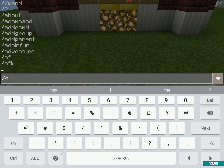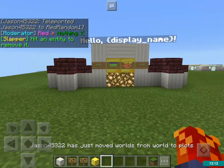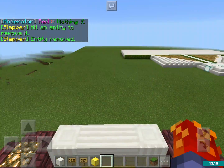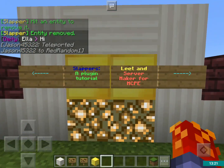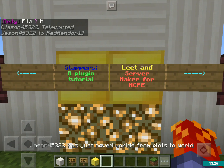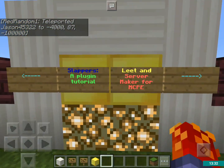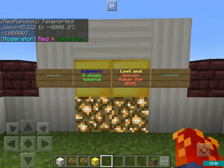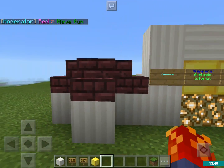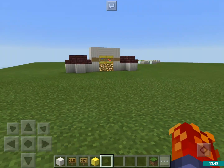Now I'm gonna do slash slapper remove — and I can either type the entity ID and it'll remove that specific entity, or I can just remove it by tapping it. So that was our slappers plugin tutorial. Just as a reminder, you can use this on Server Maker for MCPE servers and LEET servers as long as you have the permissions for it. Thanks for watching, remember to subscribe if you like my content, and I'll be making more tutorials — I'll see you later, bye.